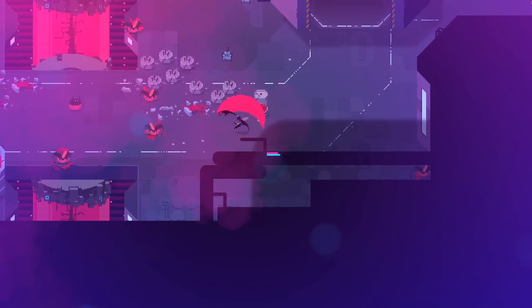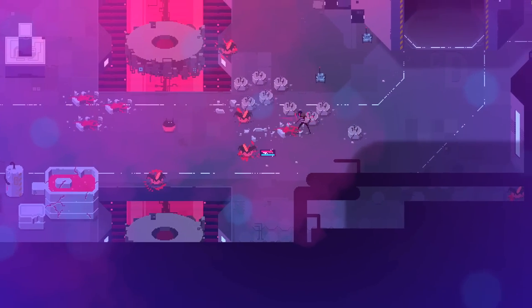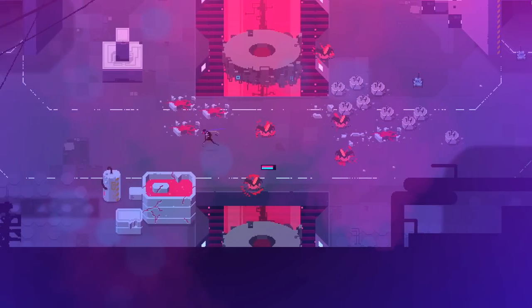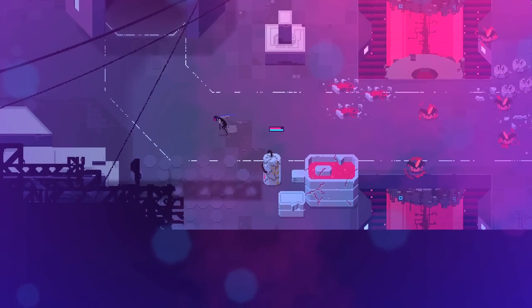Attack patterns are fairly predictable. They do that straight little line dash and then just kind of bowling ball around a little bit. Take him out with the gun from a little ways away to keep ourselves nice and safe.